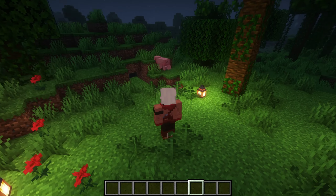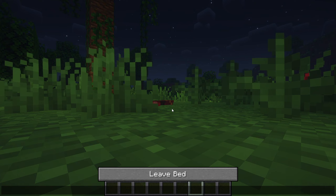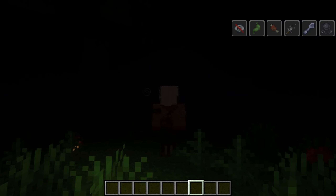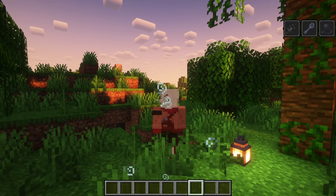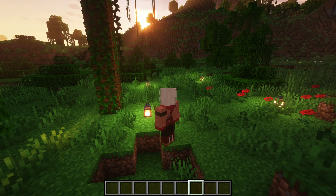The Sleep Anywhere mod is a convenient addition to Minecraft that allows players to sleep anywhere they want without the need for a bed. To maintain game balance and prevent abuse, the mod introduces configurable debuffs when sleeping, including hunger, nausea, blindness, darkness, mining fatigue, weakness, and slowness.